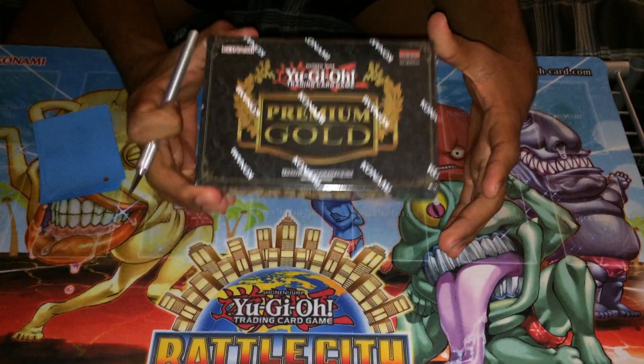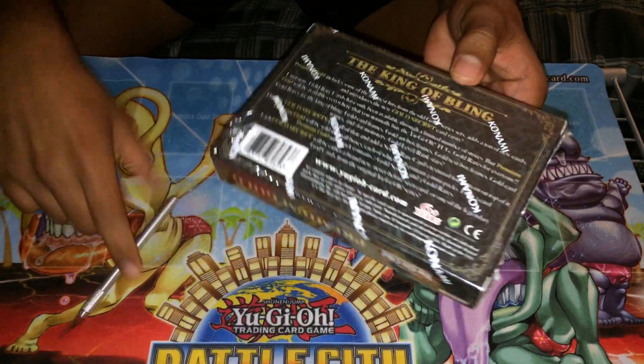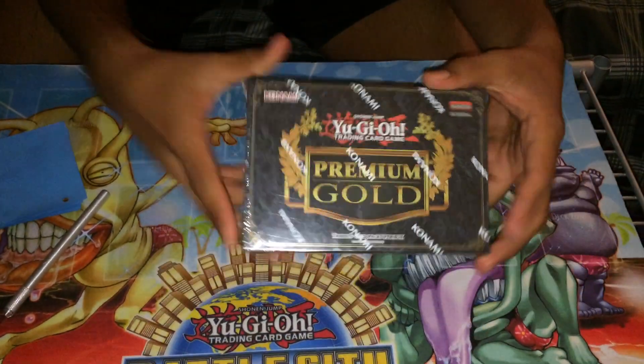What we're going to do right now is do a premium and gold opening, first edition. Right here you can see the back — we'll show you the back and the front. I'm going to open it right now.